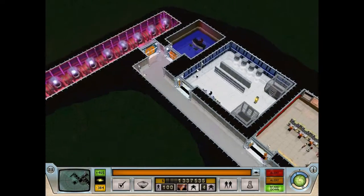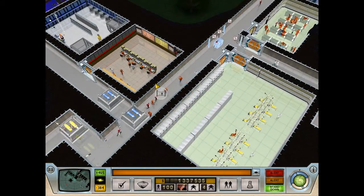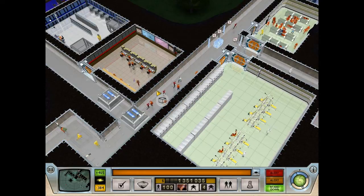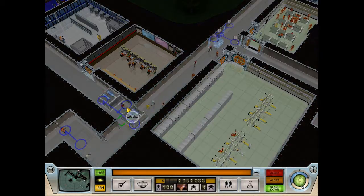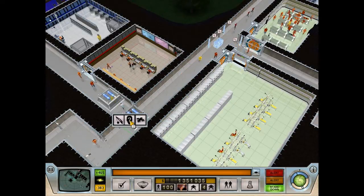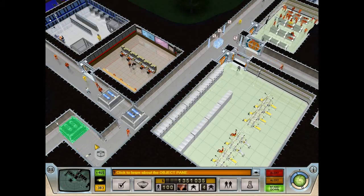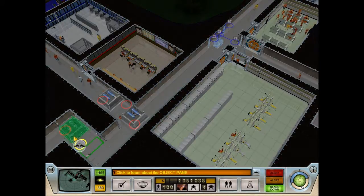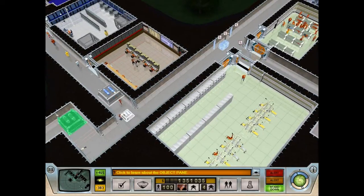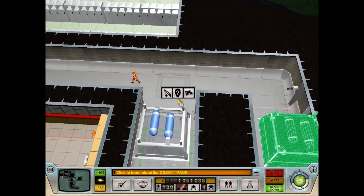Part of the fun of Evil Genius is just experimenting with different setups for your base and different trap formations and finding the ones you like best. I like this game so much that I actually like playing it less than optimally — just messing around and experimenting with traps I've never used before, which is why I'm setting up all those money traps outside. It's kind of fun to play with something I haven't tried yet.